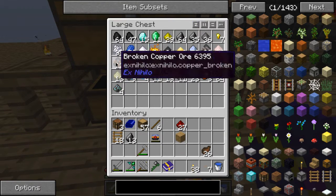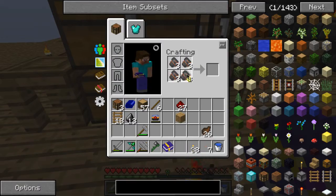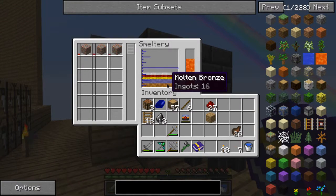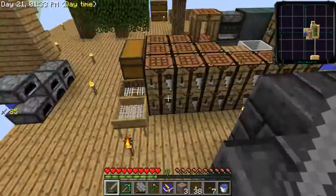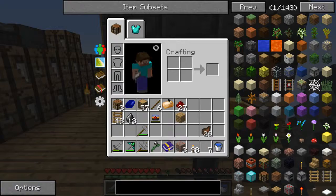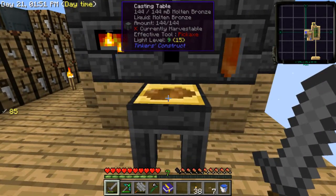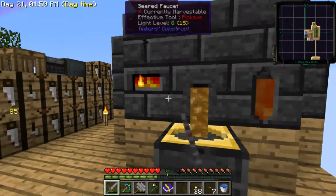Didn't get much copper from that. Oh, why are you doing that? Get in there! I hate you, stupid smeltery - won't let me do what I need to. It keeps combining my ores to make alloys. Brass won't be needed for anything. Bronze will be needed for something, but I'm not going to make that any time soon. This is why you need to empty this stuff.